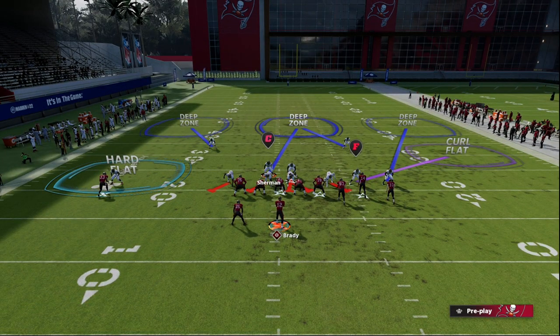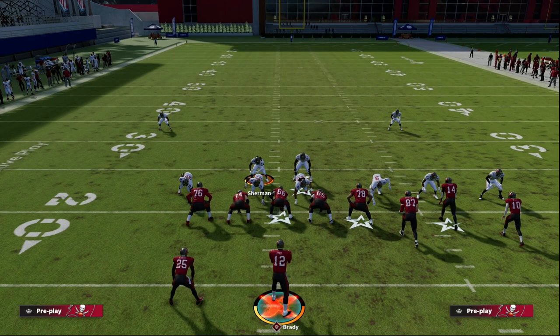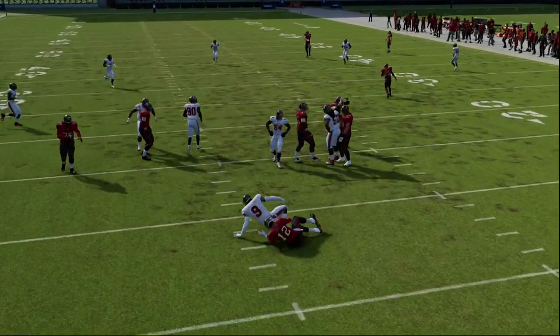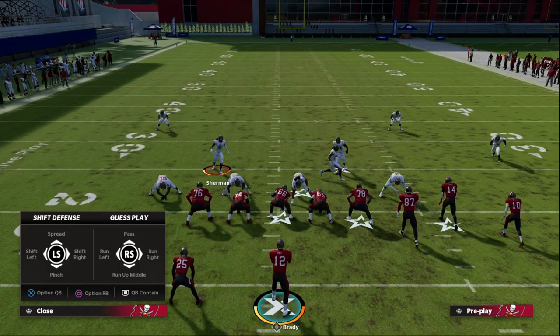What I have here is cloud coverage — a nice hard flat, a curl flat over on the right, and two high safeties that I can roll into different coverage shells. You'll see this blitz will come in every single time. If they send five out, as you can see right there, we're able to send simple pressure to easily manipulate the offensive line.